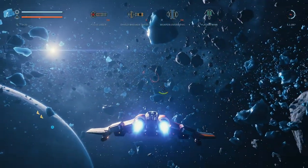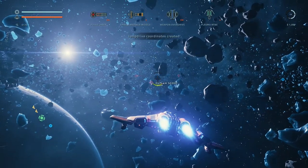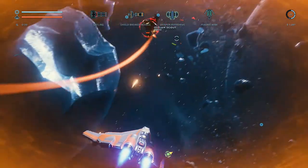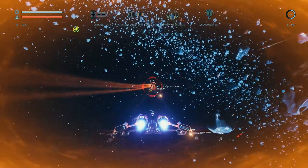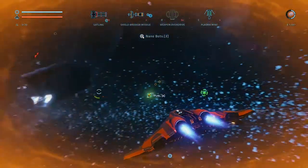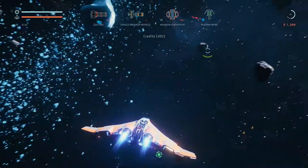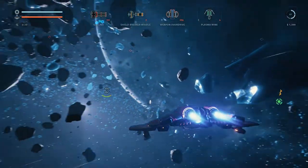We need more missiles. We've been spotted - get overdrive on, let's try and take him out. We got some nanobots out of that and some more fuel. Fuel is top right - I think I've completely forgotten to talk about that. Some more credits. If you run out of fuel, you can't do any more jumps - you'll have to go and mine an asteroid or kill enemies and get fuel.